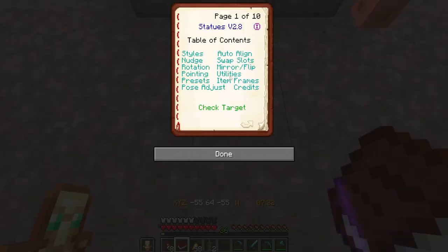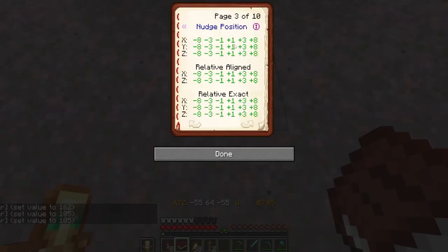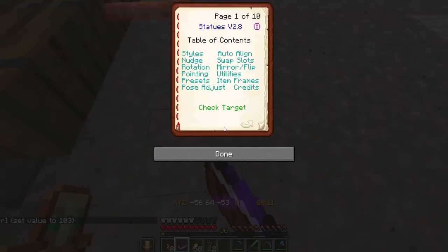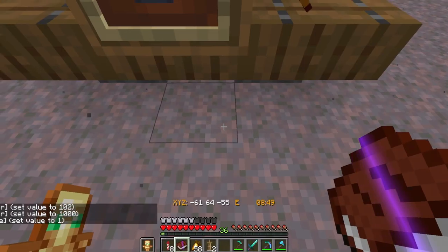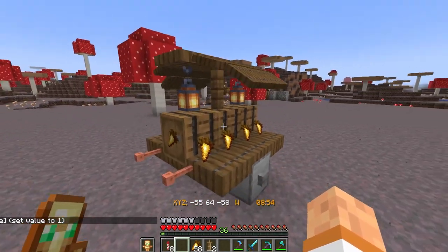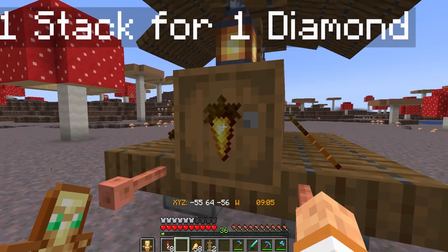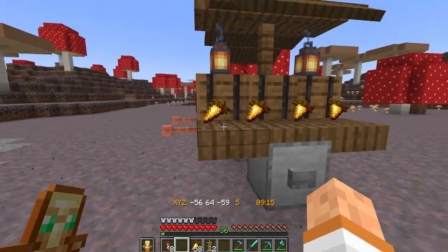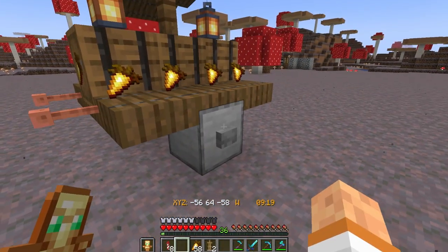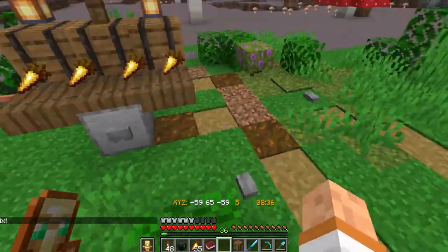This is our final armor stand for this build - just got to nudge it into place so it lines up with the other handle. Just like that, we're done. Everything is locked up, set to invisible. This is our little cart - it sells things from our villagers. We sell lanterns for 32 for a diamond, and we sell golden carrots, a stack for a diamond. Very reasonable prices. It's a very cute little shop that shows off our armor stand ability.